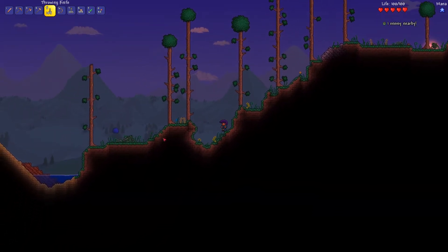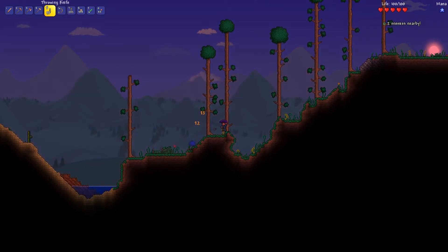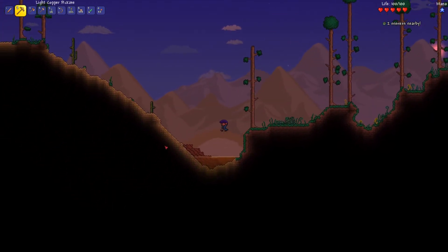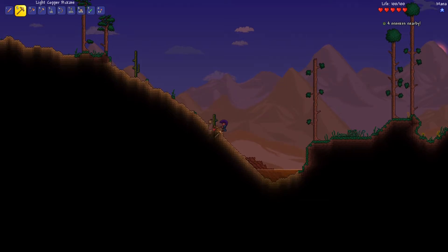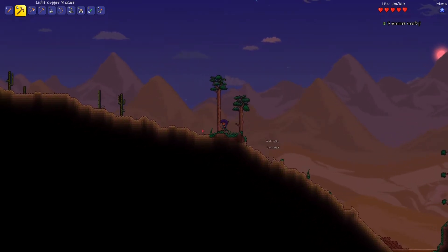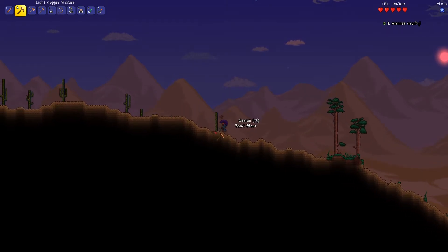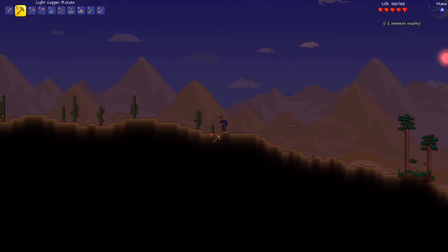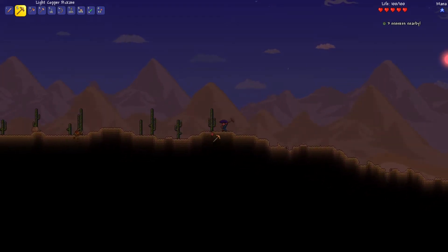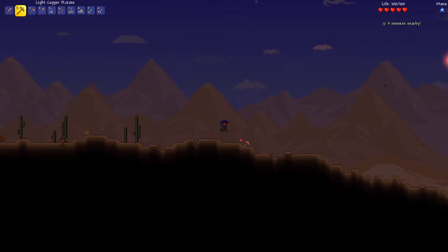We found a desert biome! We're gonna go ahead and run in here real quick and gather up some cactus. We need — I think like 70-something — for a full set of armor. So we'll go ahead and gather up as much as we can. Once we find enemies, we are going to turn around and run like a coward.